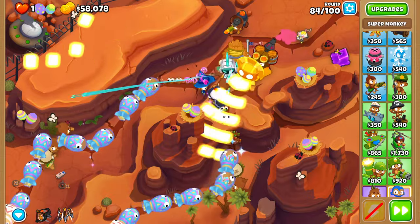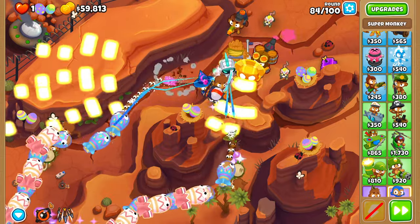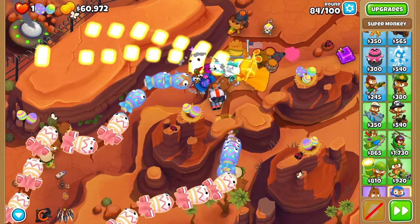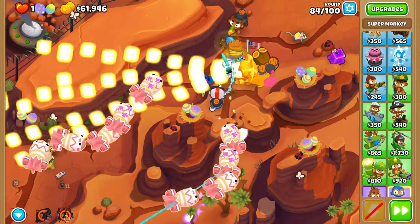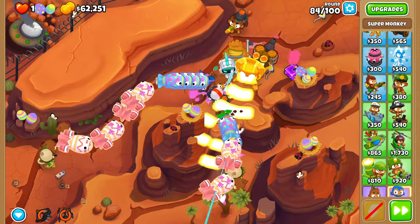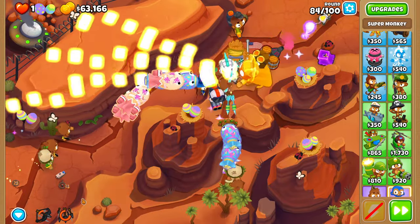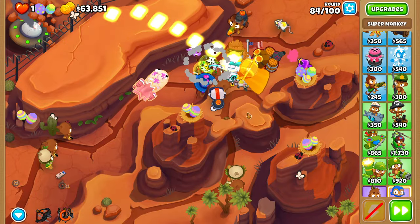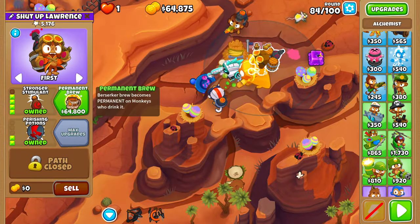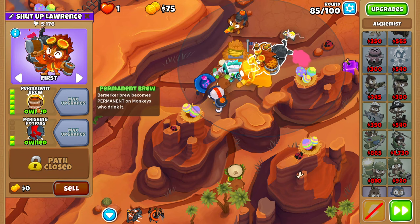For round 83, it is 175% required — you do have to use a Rapid Shot on the large swarm of MOABs. If you don't, there's a good chance you die. On round 84, I'd personally recommend using a Rapid Shot just off cooldown to clear out the MOABs as fast as possible. And if you'd like, you can use Arrow Storm as well. With just $75 to spare, you should be able to afford the Permabrew.